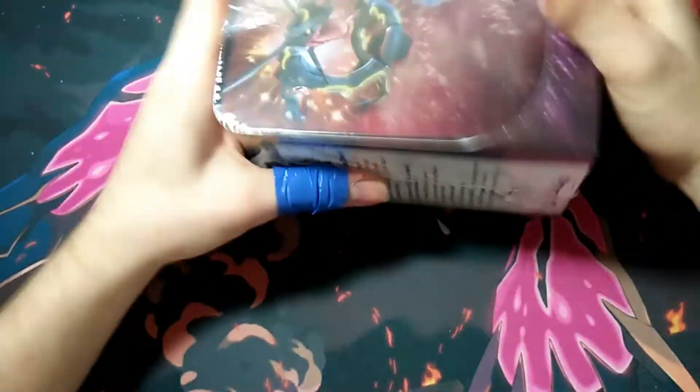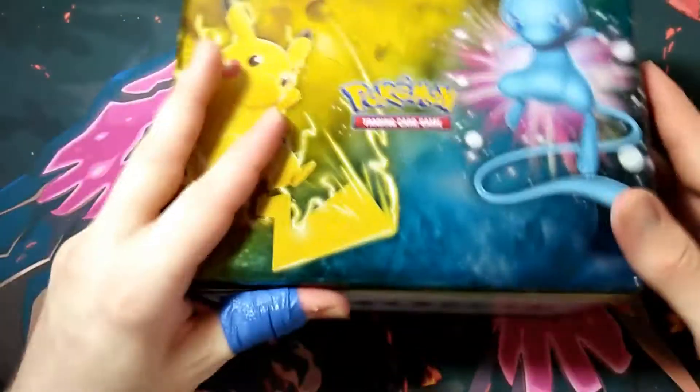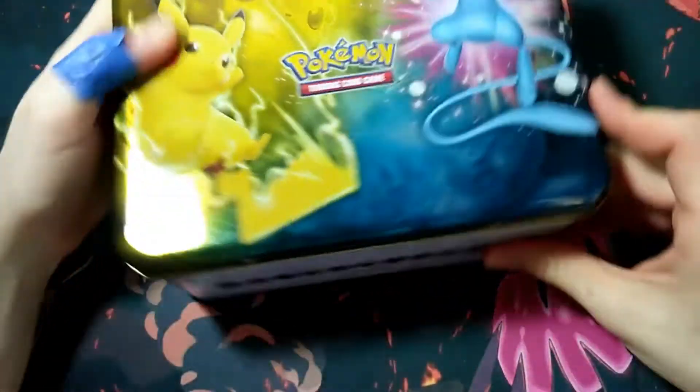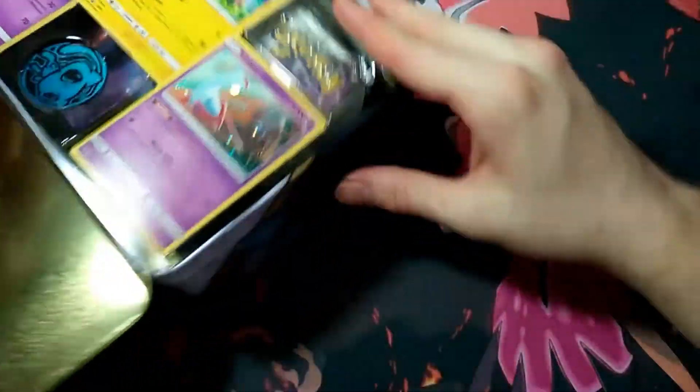I like the look of these treasure chests or tins — you can use them as a lunch box or anything, which is cool. Make sure you look at the tin with the wrapper on; you can still see the light reflection, that's how shiny this thing is. I guess that's why it's called Shining Legends. I don't hate the pun — I've been doing a lot of puns lately. It's so neatly presented too.